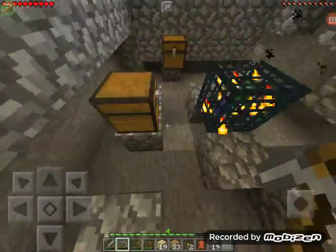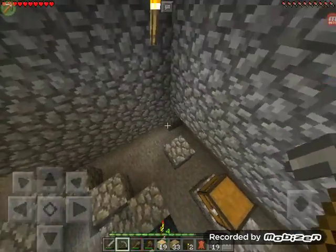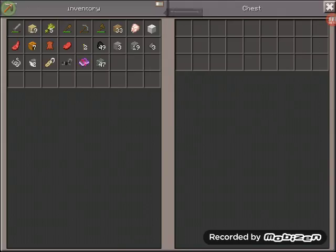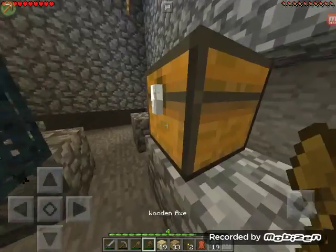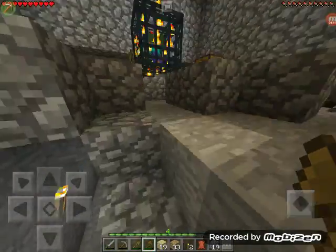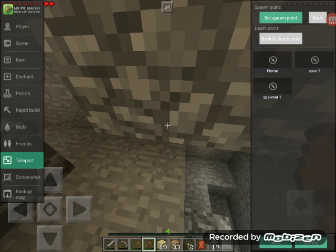What's up guys, it's HatimGamer and we're back with another video on my ward HatimGamer TV. This pocket edition series is really fun. Today we're going to continue the mining trip from last time. I found a spawner and I have three teleporting points: home, cave, and spawner.